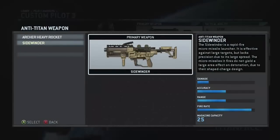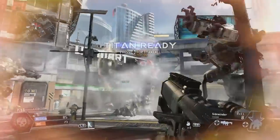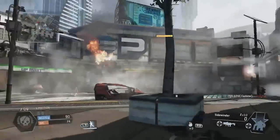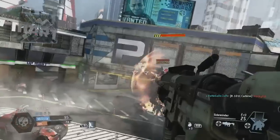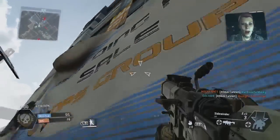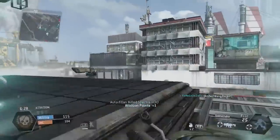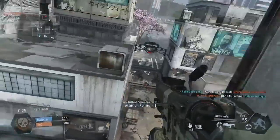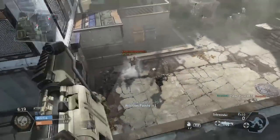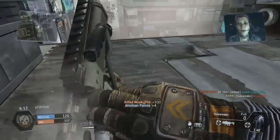The Sidewinder is a rapid-fire micro-missile launcher. The benefit of this one is that you can fire it wherever you want, whenever you want — at enemy players, Titans, AI, Spectres, Grunts, or even the dropship at the end of the game. Statistically it doesn't do as much damage as the Archer Heavy Rocket per single shot, but it has a magazine capacity of 25, so you can fire 25 mini-rockets to every one massive rocket from the Archer. This is definitely my anti-Titan weapon of choice. If you fire at the back of a Titan on its weak spot — the red area — you'll also do a lot more damage. This is what I would recommend when building your first class.